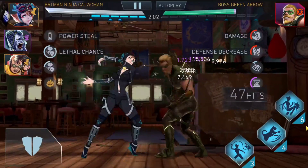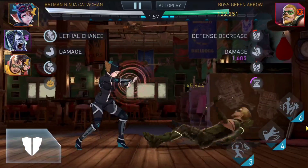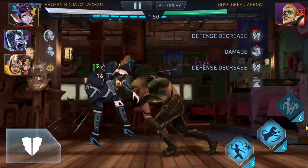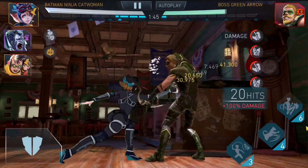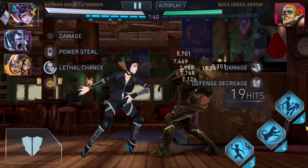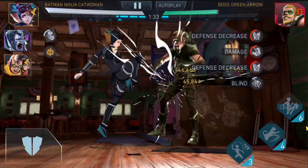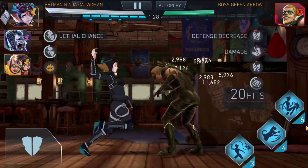They rely so much on lethal attack chance and lethal attack damage. And I almost messed up — this is going to be a very close fight. Though at the end of the day, it's just a game; it wouldn't have been the end of the world. But it's just tier 1 heroic — not one-shotting this dude is unacceptable. The Batman Ninja team is tremendously nerfed if they don't have access to lethal. Without lethal, there's no point in having a Batman Ninja team here.